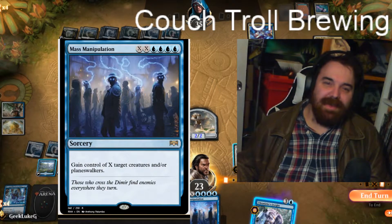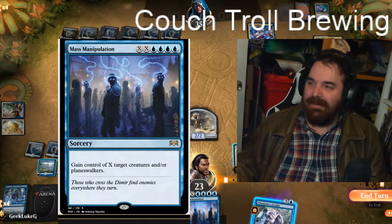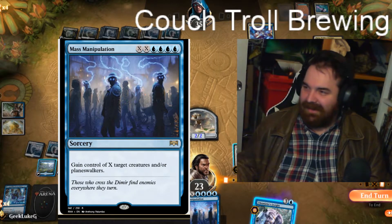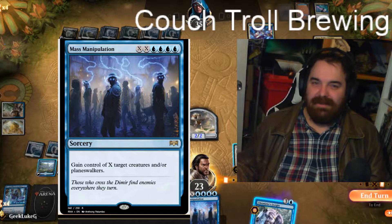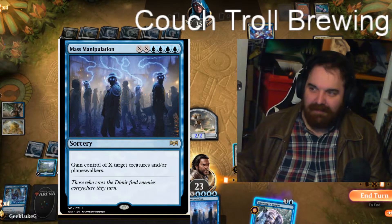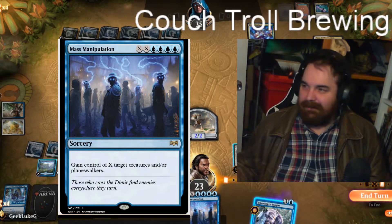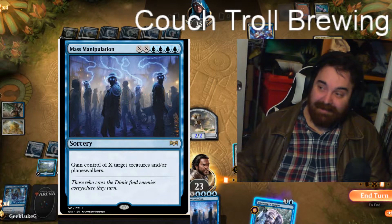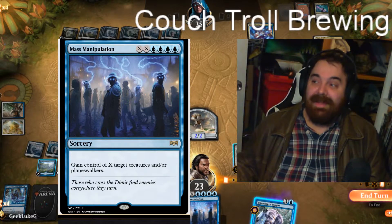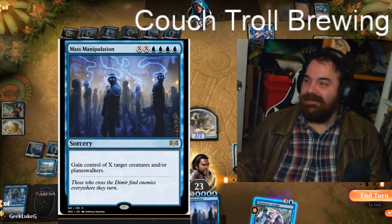We also have two Mass Manipulations. I needed a card to help deal with planeswalkers — Liliana was the biggest problem, where I just couldn't pressure her enough or hit the right cards to take her out. So I figured, if I can't stop my opponent from ultimating her, I'll let them do all the work and then steal it and ultimate it myself. That has happened a couple of times, and it does get some salty ropes, which is kind of nice.